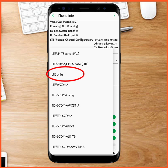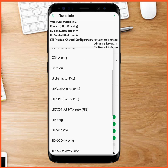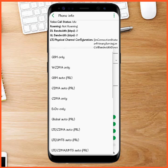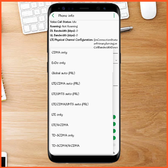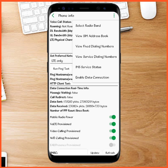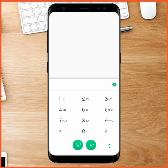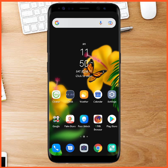You select 'LTE only.' This will make your phone's network faster and it will operate at a speed suitable for 4G. Basically, it's not a true conversion — it is just an emulation. After you have set that, go back, restart your phone, and you'll notice a difference in speed.